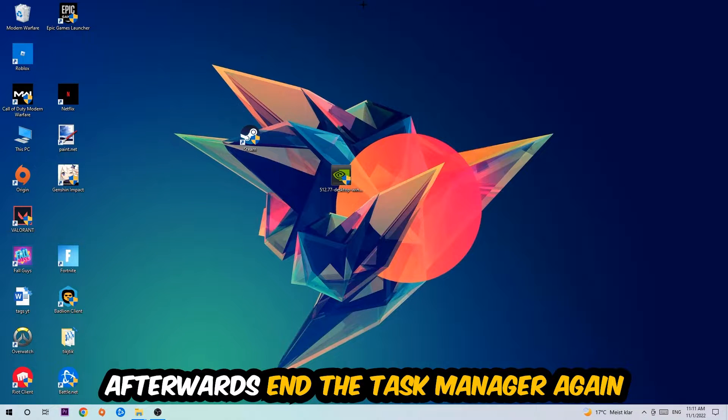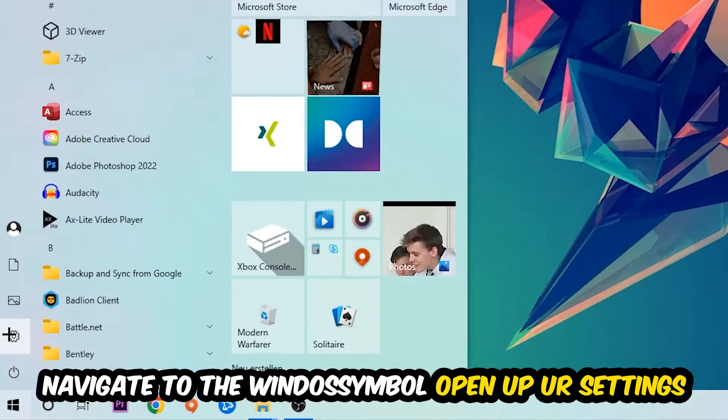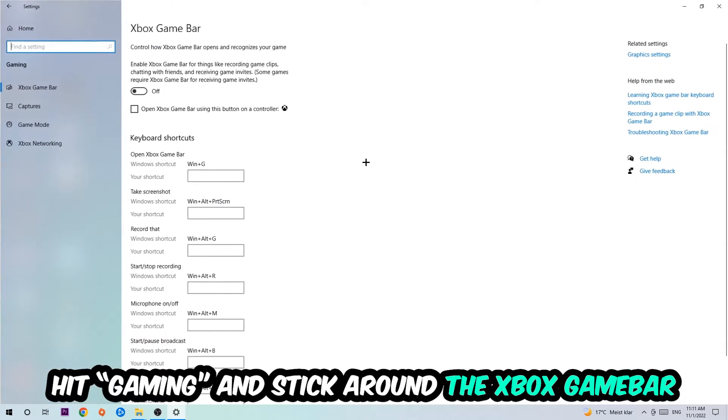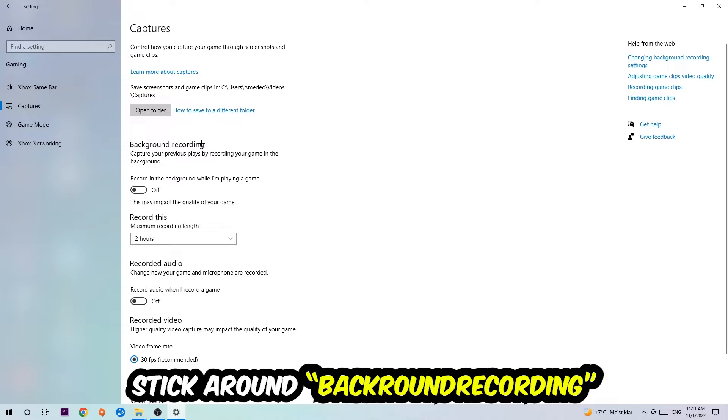Once you're finished, close Task Manager. Then navigate to the bottom left corner, click the Windows symbol, open up Settings, and hit Gaming. Stick around the Xbox Game Bar setting and turn this off, because the Xbox Game Bar doesn't come with any benefit besides impacting your performance negatively.